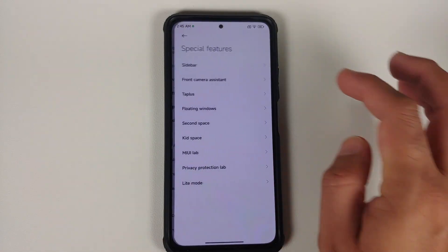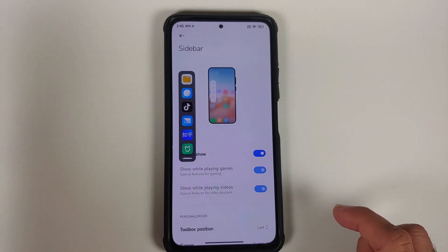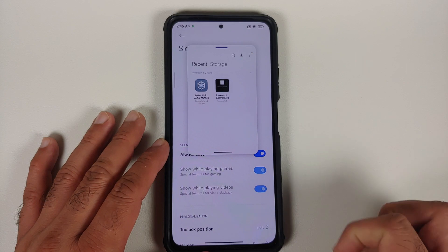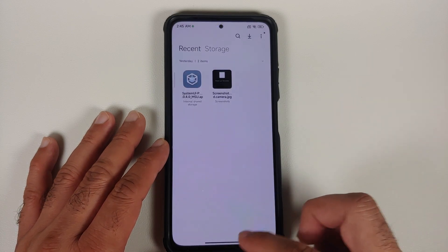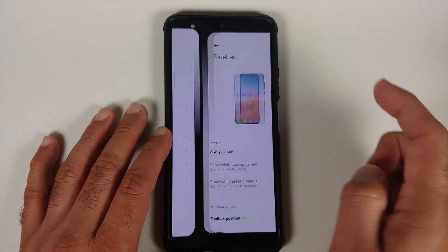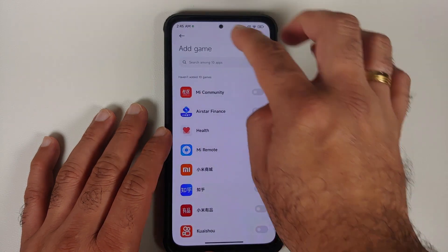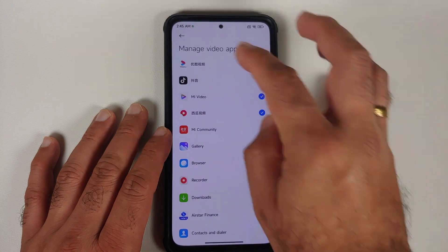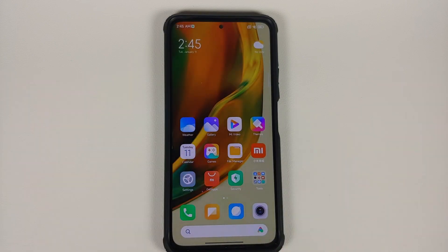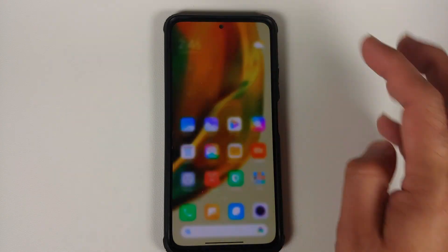They've also added a Sidebar feature. In Settings > Special Features > Sidebar, enable 'Always show the sidebar' and a small bar appears on the left side. You can configure which apps appear there — tapping any app opens it in a floating window. You can also change the sidebar position to the right. It was previously known as Video Toolbox and has been renamed to Sidebar.